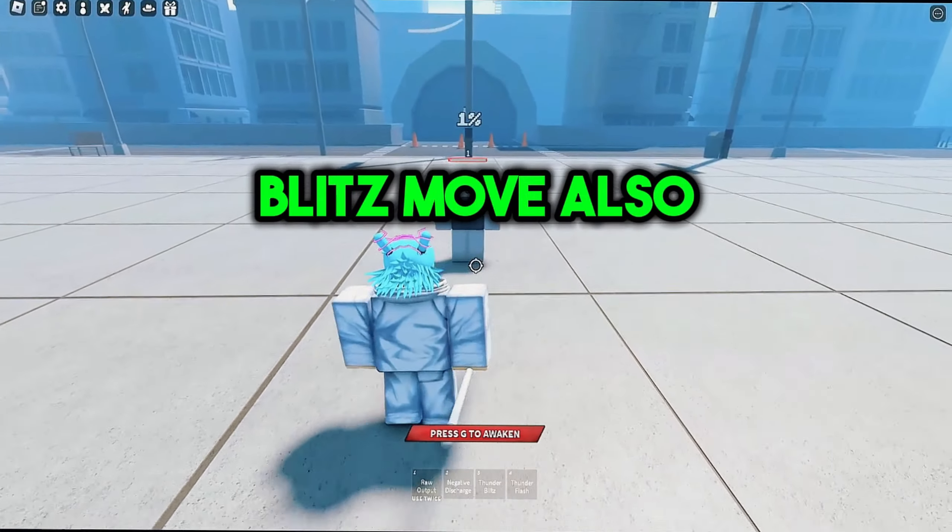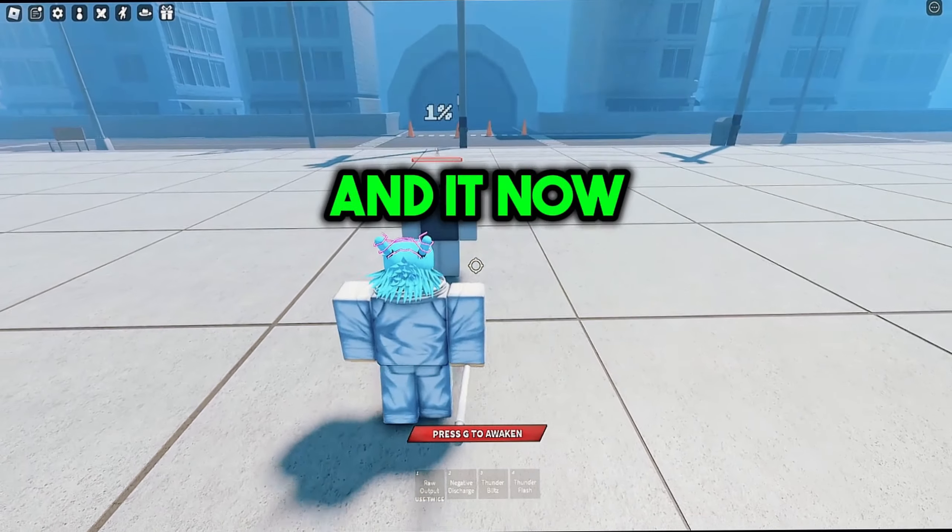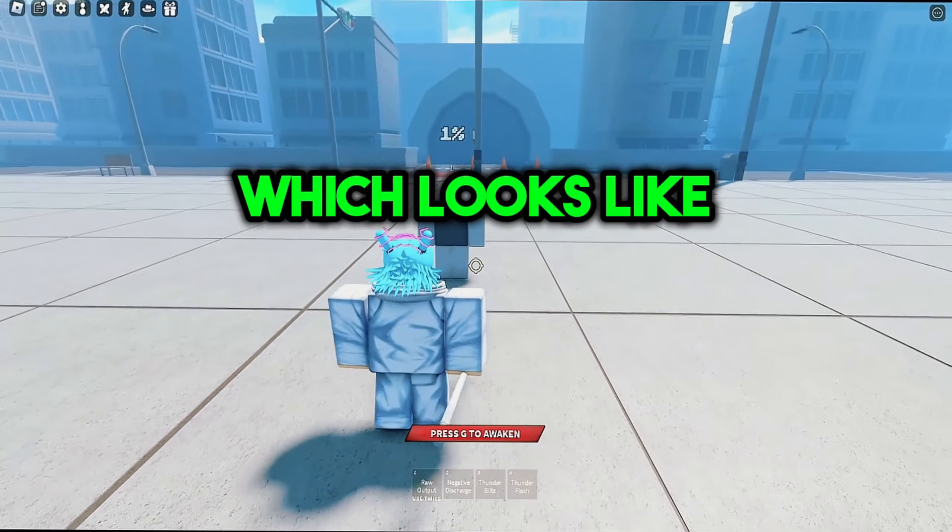Now the Thunderblitz move also got updated for Kashimo and it now shows the finisher, which looks like this.